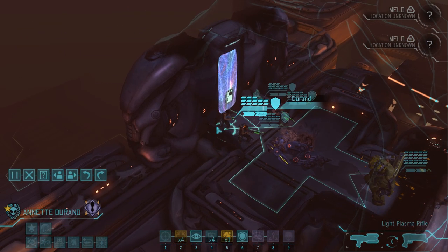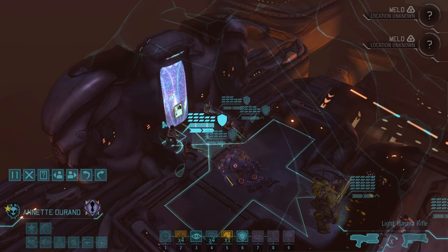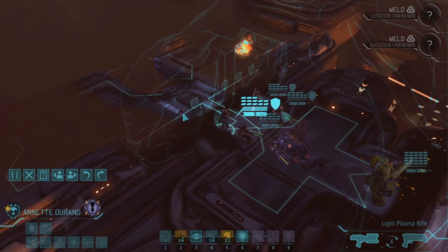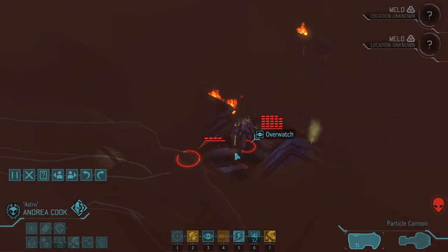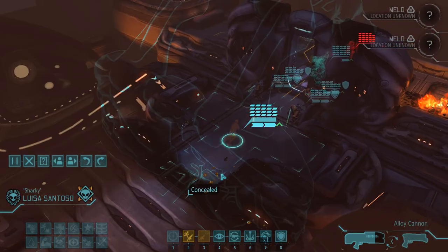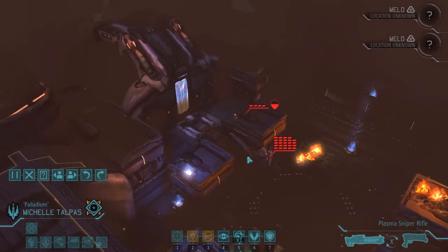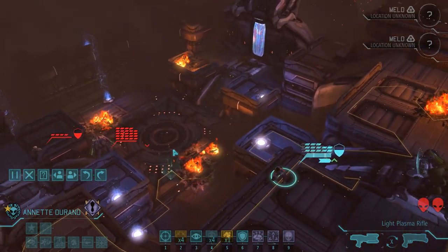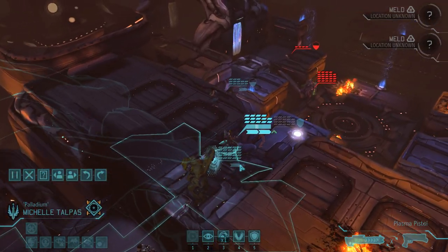On the enemy turn we hear what sounds like a small enemy army ahead of us. We're somewhat bottlenecked, so the only option is to take a look. Moving up Andrea ever so slightly was enough to spot the next group of enemies. We have bare visibility of the mechtoid, but using Luisa gives us a much clearer picture. I think we have a good chance to finish this fight on this turn - we always have the option to fall back to a guaranteed mind control with the net, but let's see how this goes first.